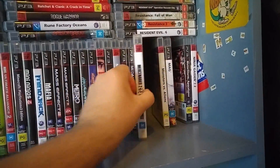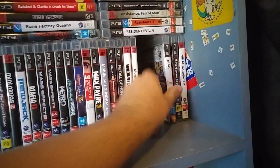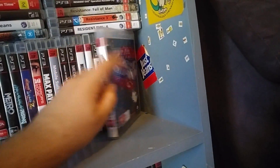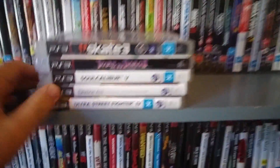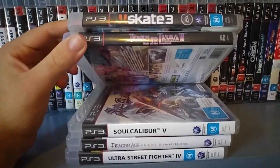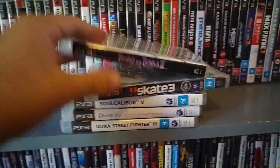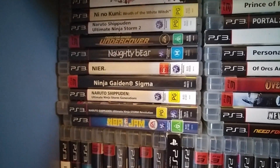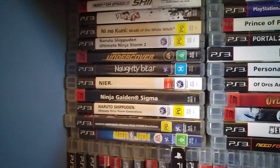Mercenaries 2. Monsters vs. Aliens. MAG. Ninja Gaiden Sigma 2. Ultra Street Fighter 4. Dragon Age Origins Ultimate Collection — picked that up for like 4 bucks. Soul Calibur 5. Tears to Tiara 2. Skate 3. NBA Jam. Some Naruto games. Ninja Gaiden Sigma. Nioh — a really good game from the last gen with a very interesting story. Nier Automata is also very good though I haven't played it yet.